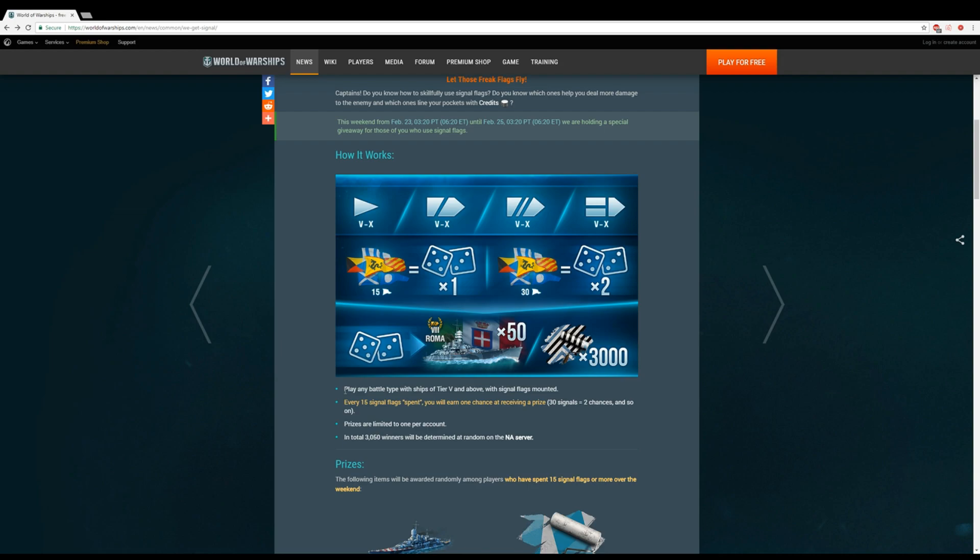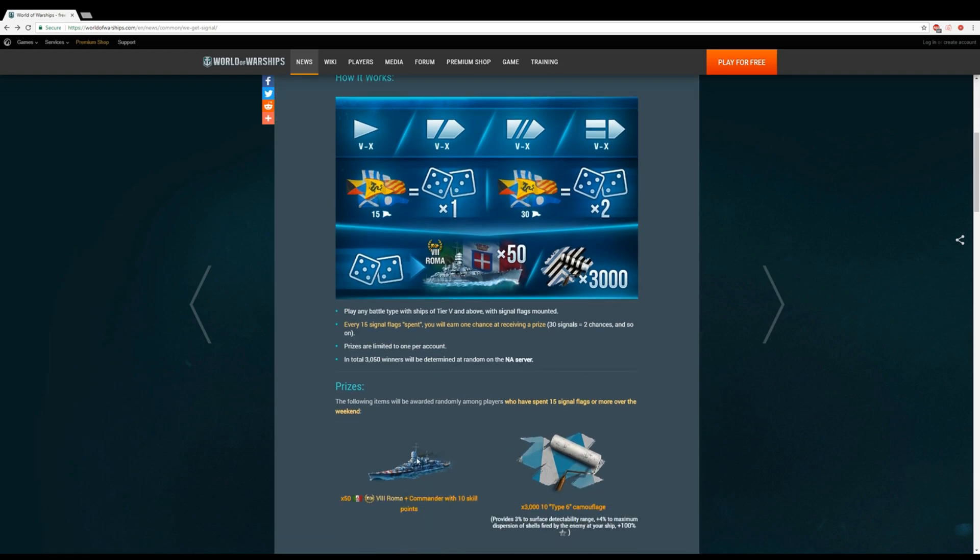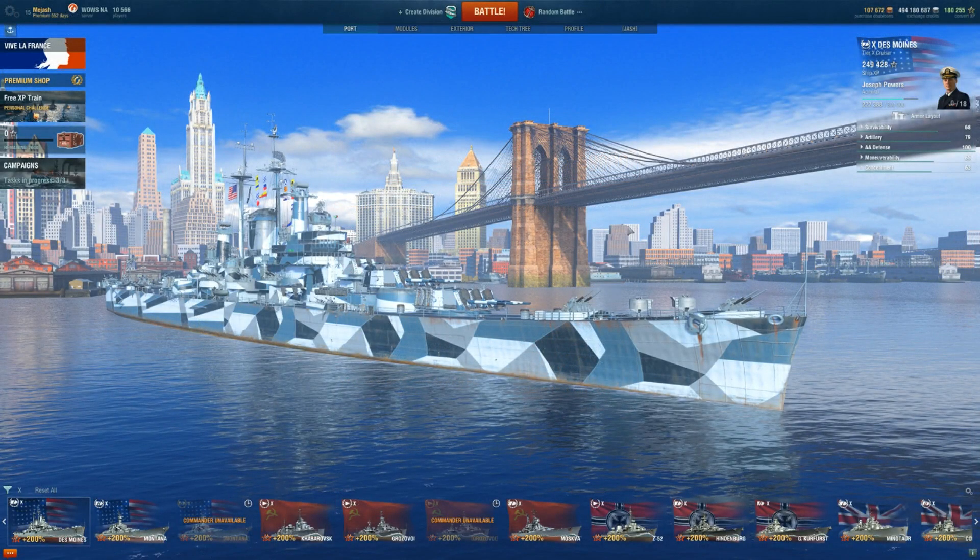A prize is limited to one per account, so it doesn't look like you're going to be able to win four Romas. I assume if you already have the Roma, you'll probably get the doubloons worth instead. With the camos, you can win one set as well — you can probably win one of each would be my guess. In total, 3,050 prizes will be given out.